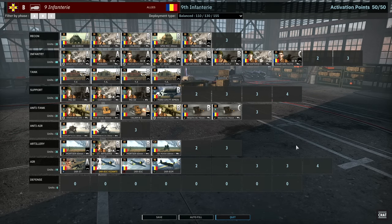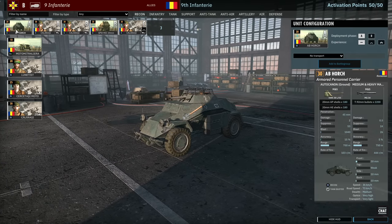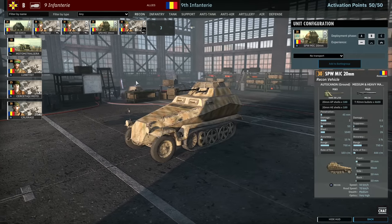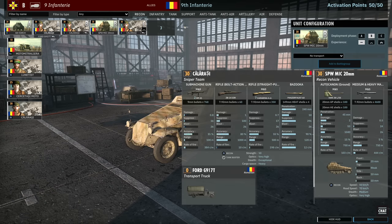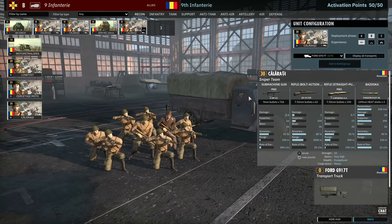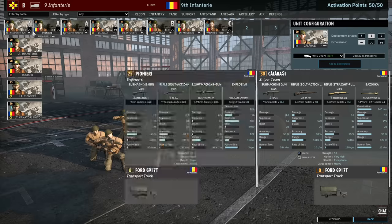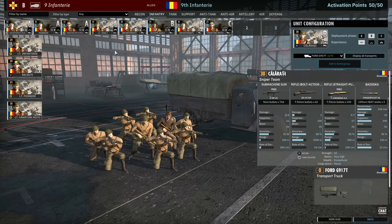Moving on to the 9th Infanterie. This division has some glaring weaknesses that we'll get into. Their recon tab actually starts off pretty strong — they get plenty of 20mm vehicles in the form of the 222s and the SPW-259s. You get plenty of Calarache, which are solid recon infantry squads for 30 points, a Panzerfaust, plenty of Calabiner, and a Sniper. Fantastic mid-range engagement squads plus loads of 20mils, which are always great for dealing with enemy infantry.